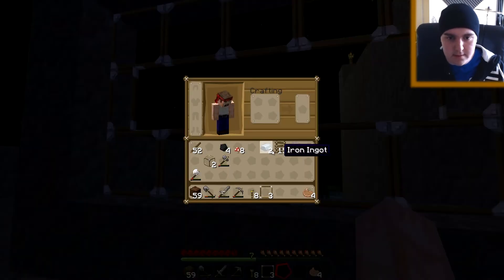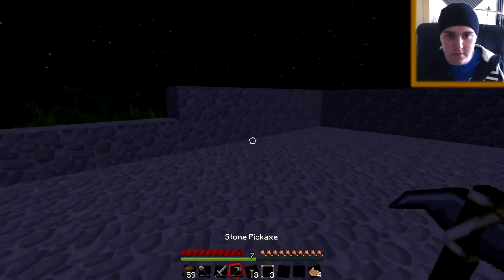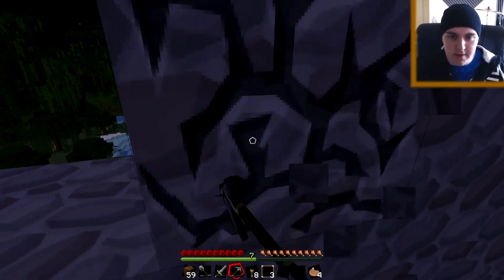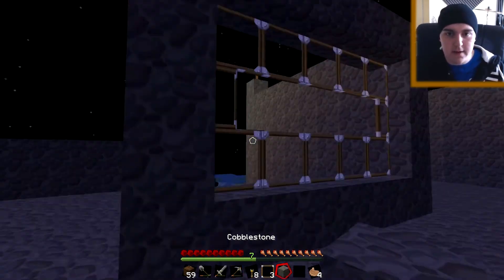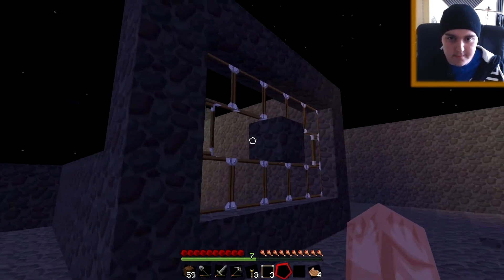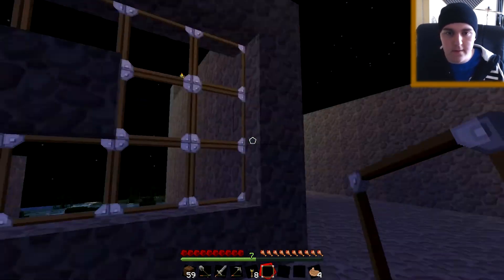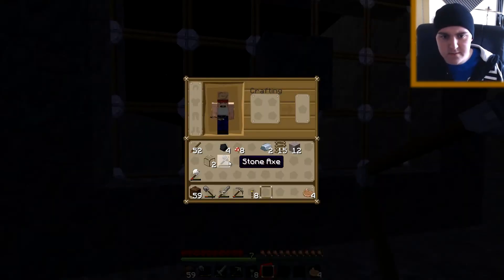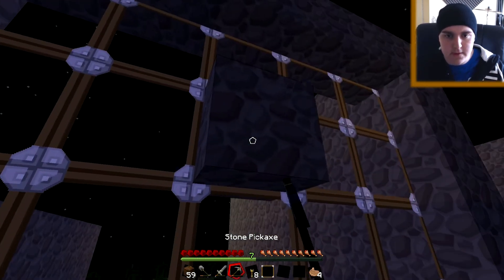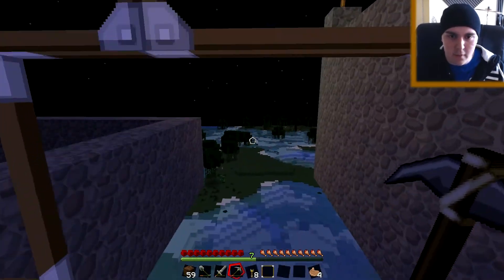We need cobblestone. Let's dig some of this up - actually let's get some stone, it'll look nicer. No wait, cobblestone - I can't decide. Cobblestone, that can be changed. Let's put cobblestone here. I don't like that. Let's leave it - it kinda looks weird. I don't know what else I can put in. I guess that'll do, kinda looks cool. If I had a bow now I could shoot people.